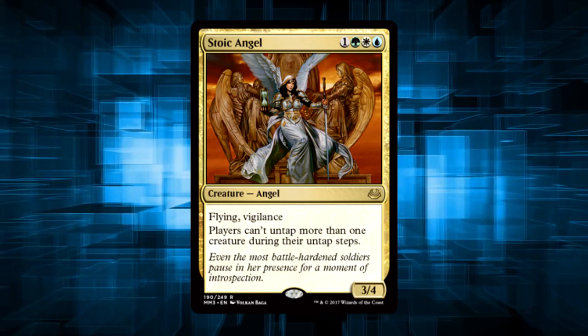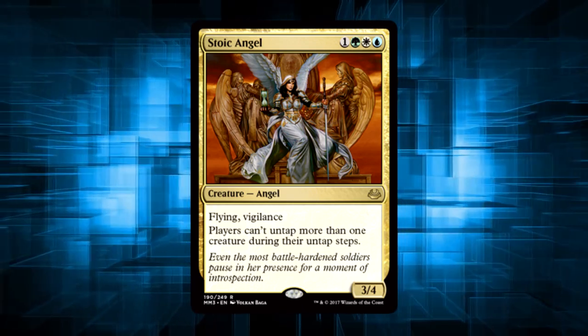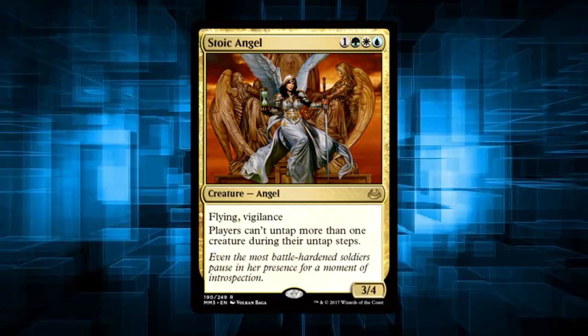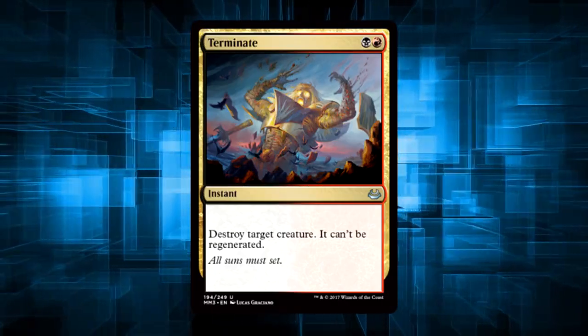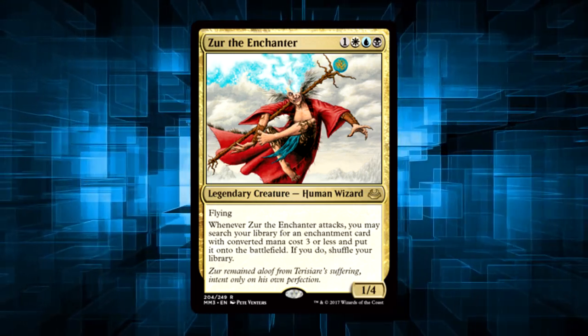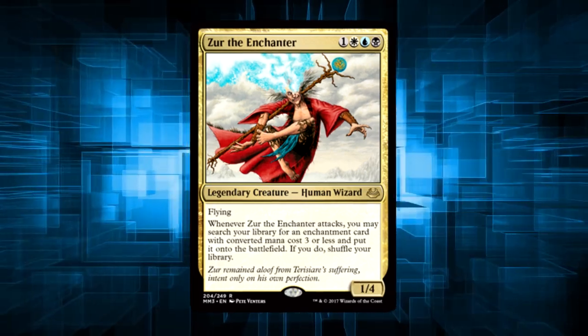Stoic Angel might not be the most played card in Modern right now, but she's definitely a great card for my Rafiq of the Many deck. And if you don't know by now that Rafiq is one of my favorite commanders, here's the link to the tech I did on it. DIE SUN TITAN, DIE! Zur the Enchanter, because commander players new to the format need to get a hold of this super nasty little friend.